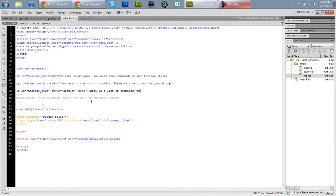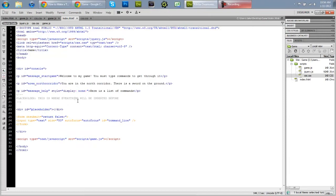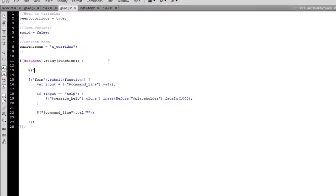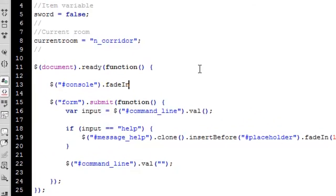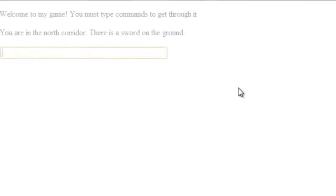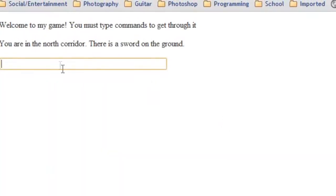What we're going to do is in our game.js file we're going to say document.ready function, and right below that we're going to say console.fadeIn and we'll make it 1000. So now that we've got that, we can press F5 and see how it fades in. We can make that longer — there we go, that looks pretty good.